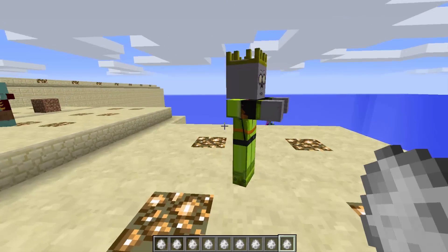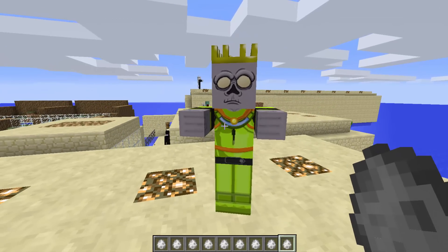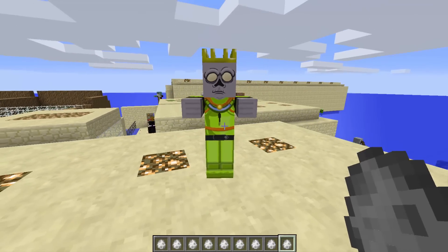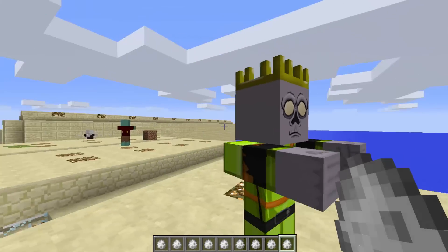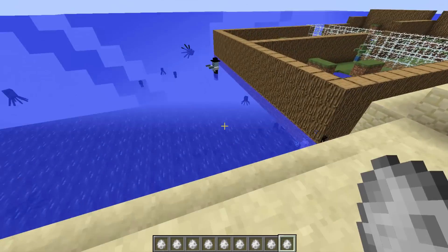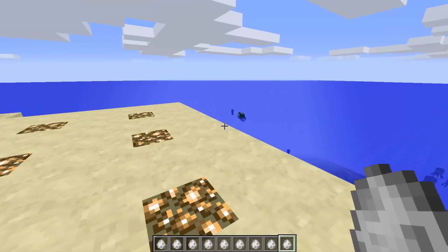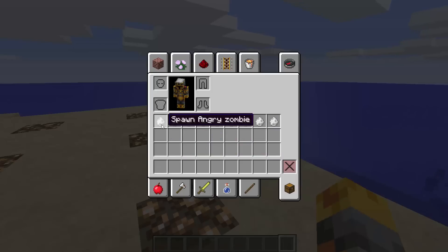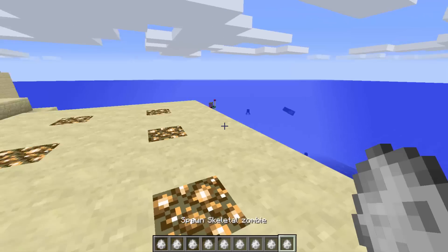The king zombie - I spawned the queen zombie somewhere so maybe he'll go find her. He's got a nice necklace, some sort of amulet, and a nice crown. We're going quite fast but there are 45 of them - even one minute each would be 45 minutes.